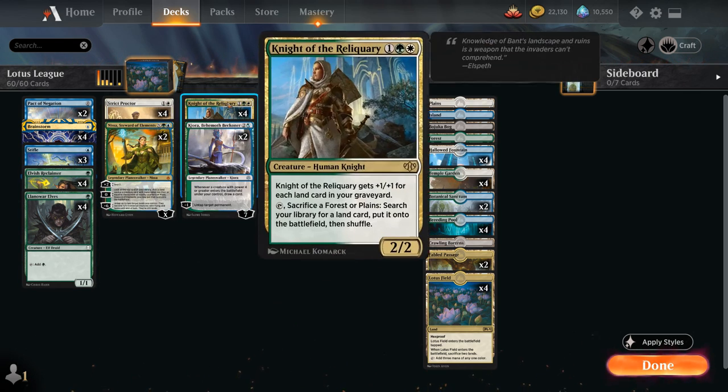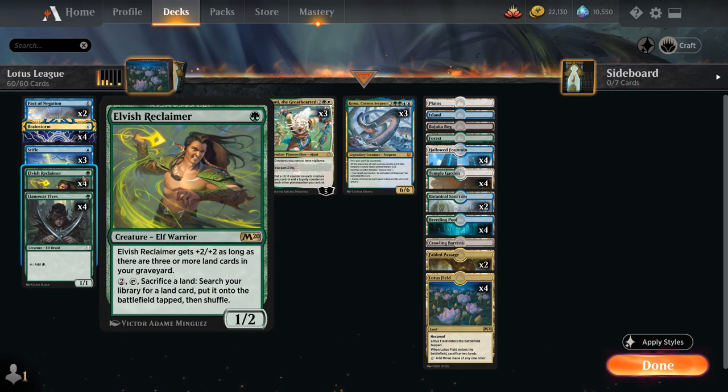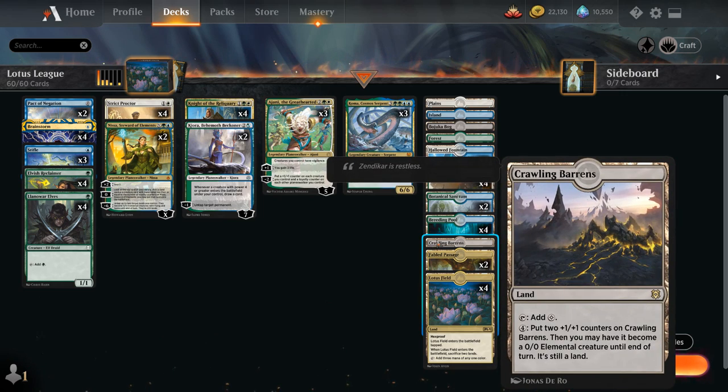Another way to search up lands is Knight of the Reliquary — a three-mana 2/2 that gets +1/+1 for each land card in our graveyard. We can tap Knight and sacrifice a Forest or Plains to search for any land and put it onto the battlefield untapped. Knight can search up Lotus Field as well and will grow into a pretty big threat to help us end the game. Both creatures can also find our one-off copy of Crawling Barrens as a nice mana sink.